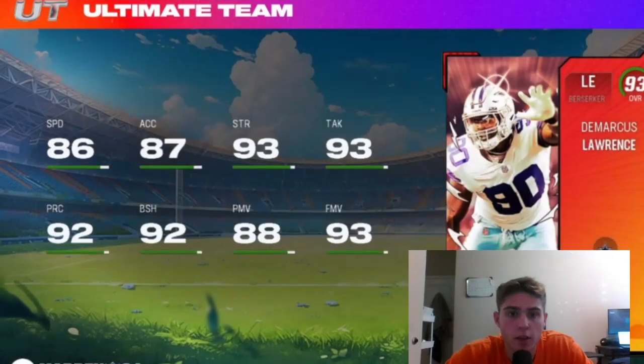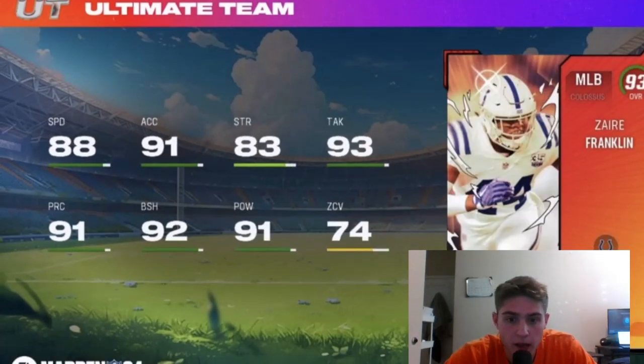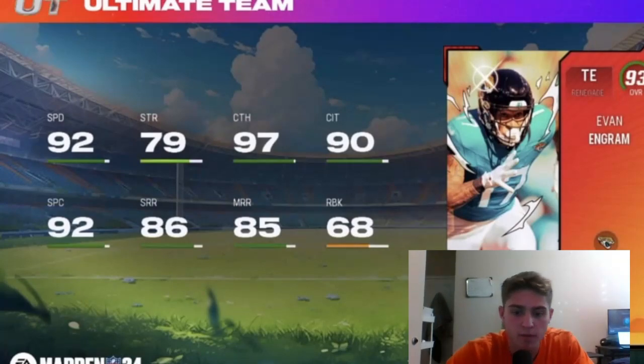Kicking off with the 93s, Demarcus Lawrence finally got his upgrade. I know you Cowboy fans are hyped right now for this card. Then we got Taylor Morton — 90 strength, 93 awareness — solid little card for the Panthers. Next we got Zahari Franklin, a nice upgrade at middle linebacker for the Colts. Evan Ingram has 92 speed and 97 catch. Actually a pretty good Evan Ingram card. He's always got good speed, but 90 catch in traffic and 97 catch is something you usually don't see on an Evan Ingram card, so I'm kind of happy that EA juiced him up a little bit.